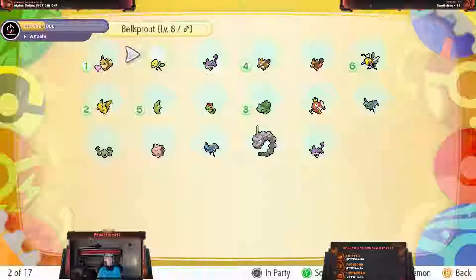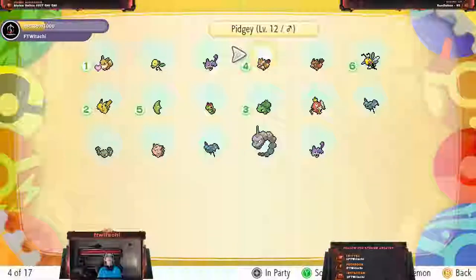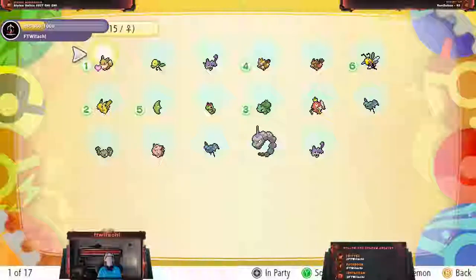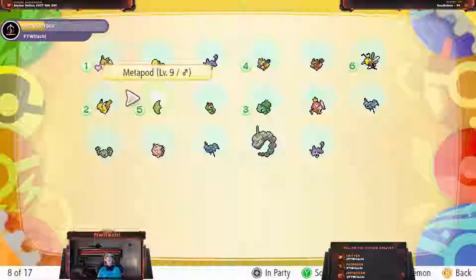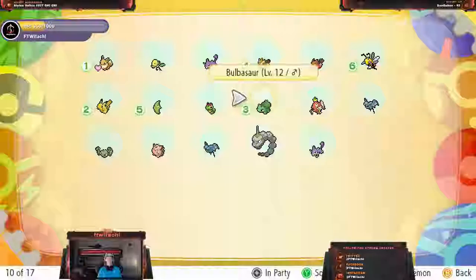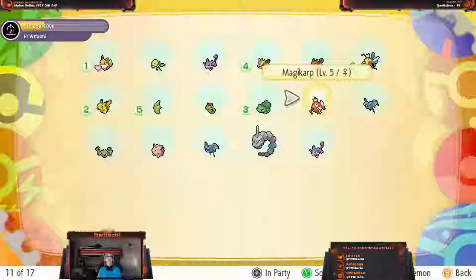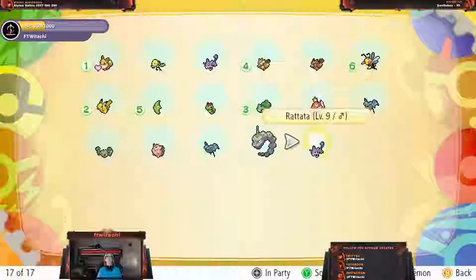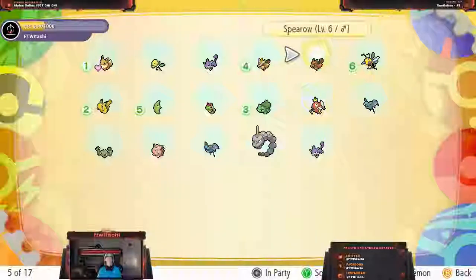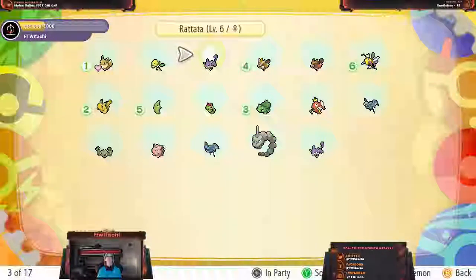So we've got an Eevee, a Bellsprout, a Rattata, a Pidgey, a Spearow, and a Beedrill now because of my evolutions. Pikachu will have a Butterfree soon. We've got a Caterpie that I want to keep, a Bulbasaur, another Bellsprout, another Bulbasaur — got that lit magic card but I'm going to be adding that to the team. We've got a Zubat, and a Rattata — this one is level 9, and I believe this one is level 6.